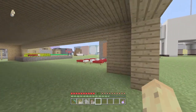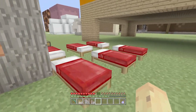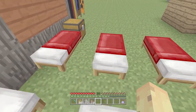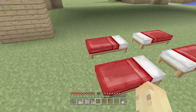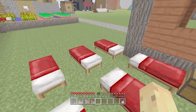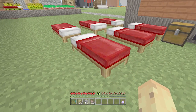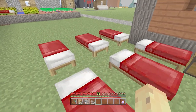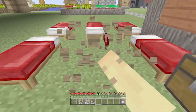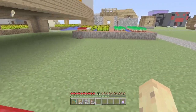The next feature to prepare for is colored beds. There's a very interesting thing you might not realize about existing beds: right now beds are just called beds, but after this update they'll be called red beds and won't be the default anymore. So if you want to keep red beds, you might want to make a bunch of them now, because red beds are gonna be harder to create after this update — you'll need red dye or red wool.